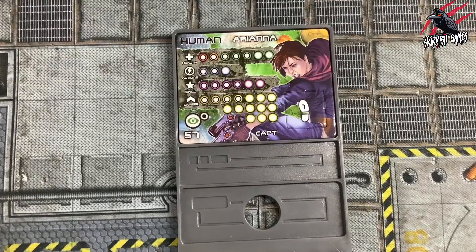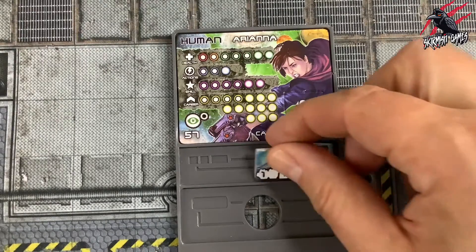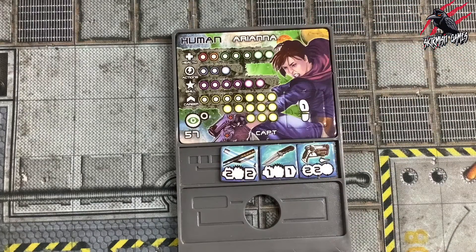Now let's take a look at items. The items that a character starts with, or collects during a game, are stored here in this section. There is an actual physical limit — the character cannot carry more items than the tray can hold. You can see that we can carry four small items, but some items are larger such as rifles and take up more space, so it's important to use this area wisely.